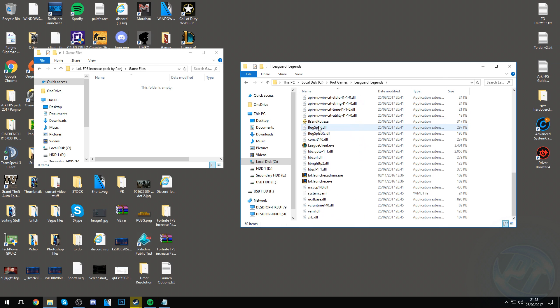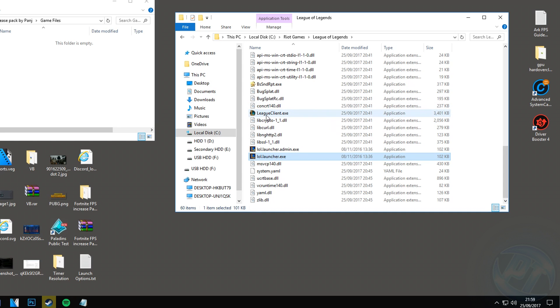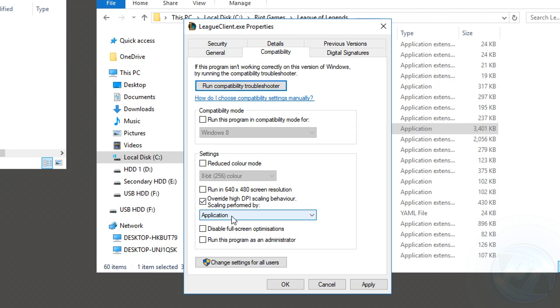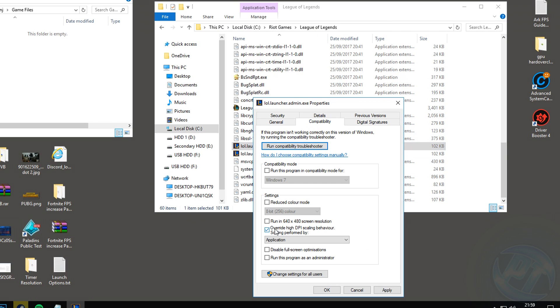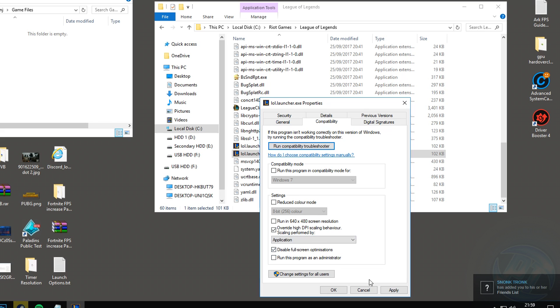Scroll all the way down and for these three client executables — leagueclient.exe, leagueadmin.exe, and leaguelauncher.exe — we're going to be applying some fixes. Right-click the league client, go to Properties, then Compatibility. Override high DPI scaling behavior performed by application, and also check disable full screen optimizations. Press Apply and OK. Do the exact same thing for leagueadmin.exe and leaguelauncher.exe — properties, compatibility, override, disable, apply, and OK.